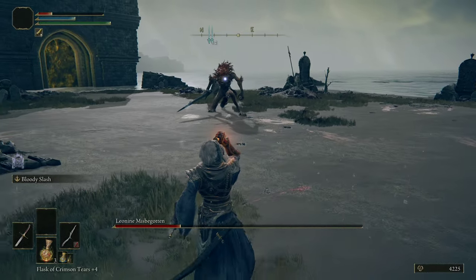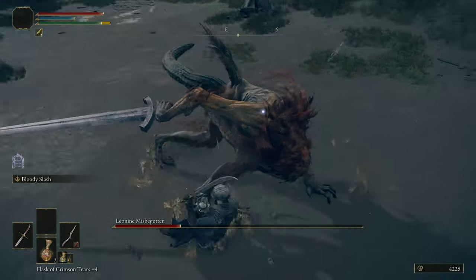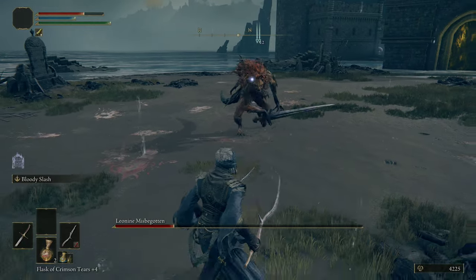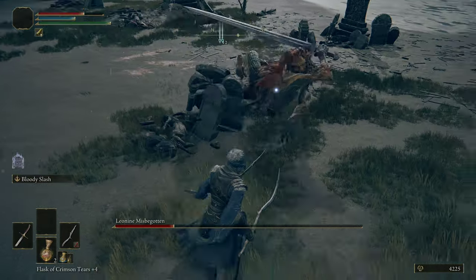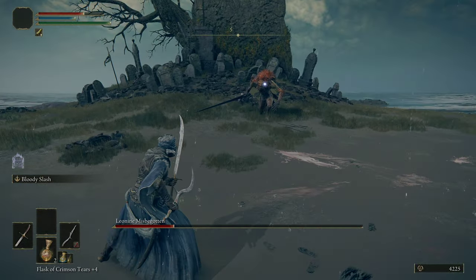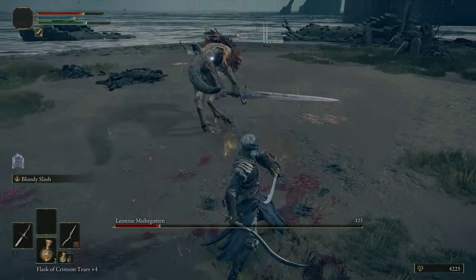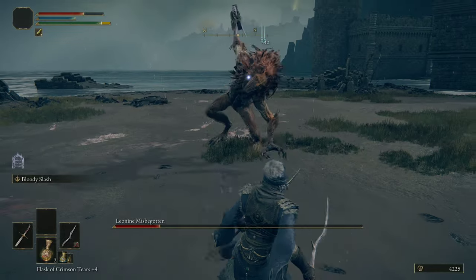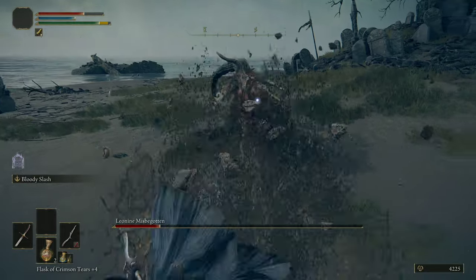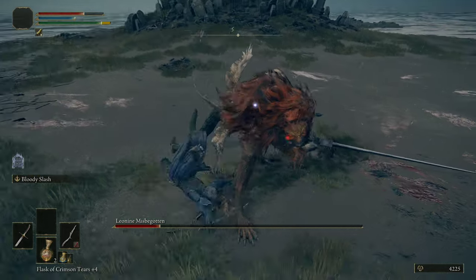There's that faster strike than you would think with the Leonine Misbegotten. You can see that even though I've played this game a bunch, this guy still catches me off guard with the actual speed of his attacks. When he does the double jump, you can land one quick attack if your weapon is fast enough — you can swing there too if you want to make the most of the time. But I would recommend for most people to just avoid it unless you have a very fast weapon.